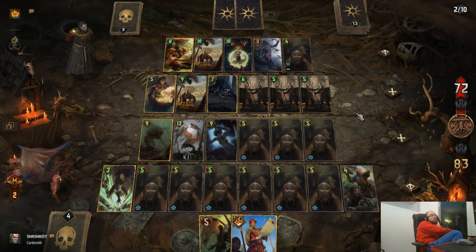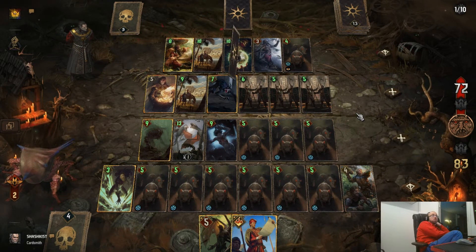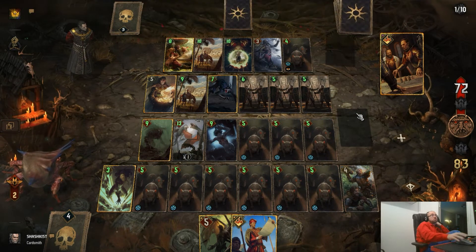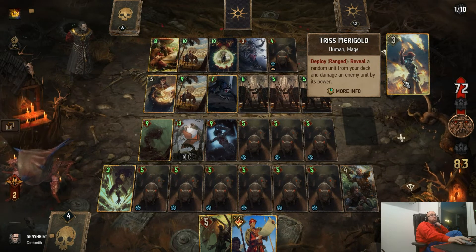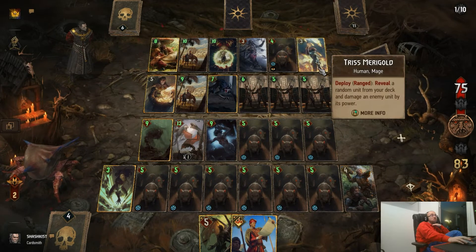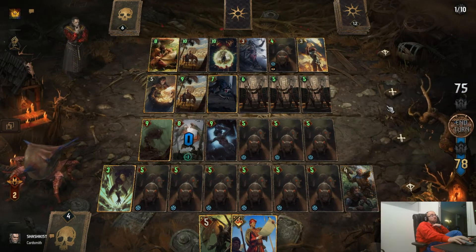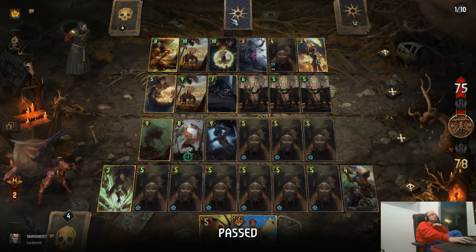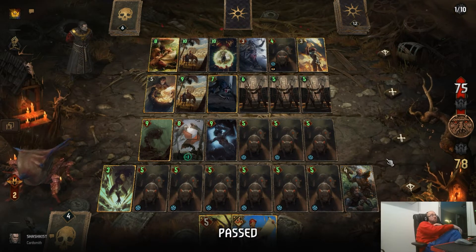Sorry man. Look at the three first cards on the top of the deck. Nilgarth — reveal random unit from deck and damage an enemy unit by its power. That's 5, not enough man. I will pass and you will need to put the last card if you want to win. Oh, so unfortunate.